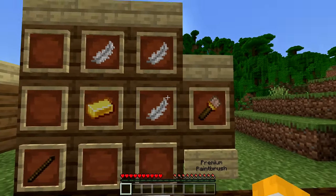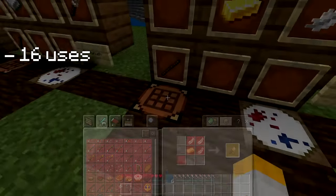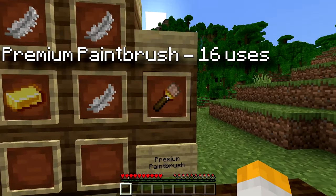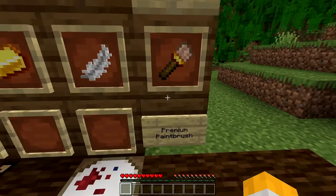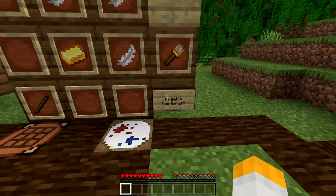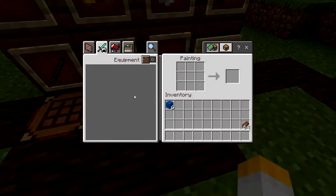Meanwhile, the premium paintbrush requires three feathers and a gold ingot, so it's slightly more expensive. But what you're getting out of that is 16 uses, so you can paint 16 blocks at a time with full durability. And again, you craft it the same way — either in a paint crafting table or a paint workbench.